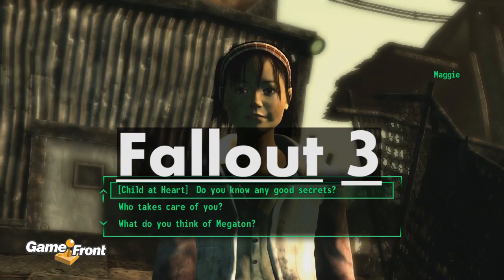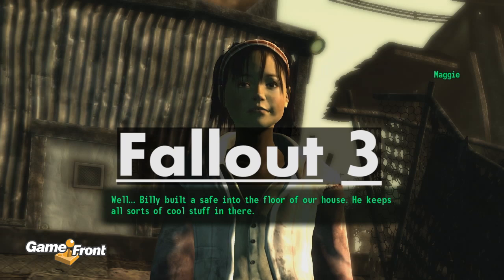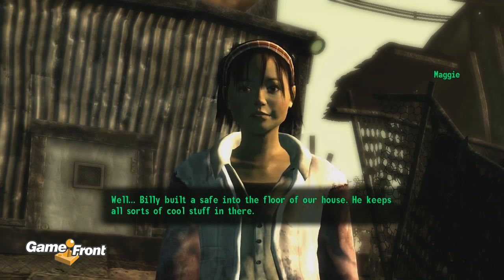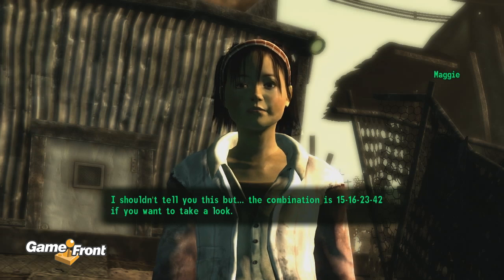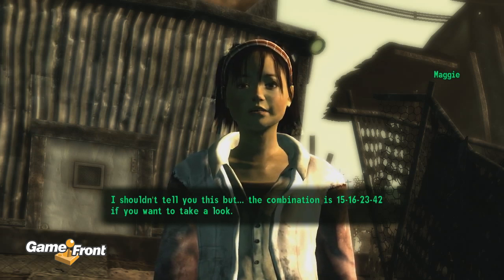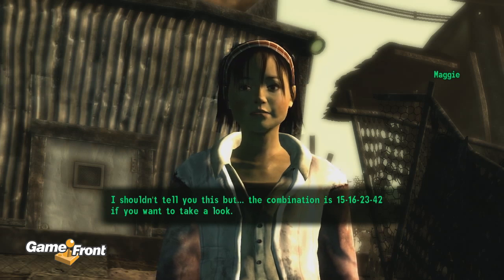Number 8. This is Fallout 3. It requires the Child at Heart perk. He keeps all sorts of cool stuff in there. I shouldn't tell you, but the combination is 15, 16, 23, 42 — if you want to take a look.